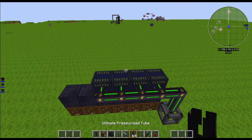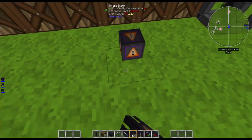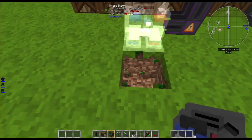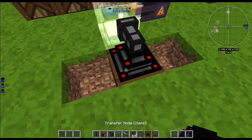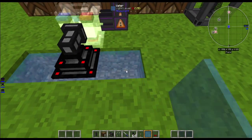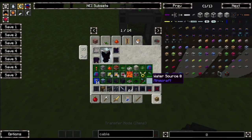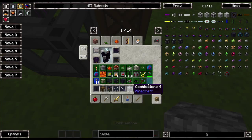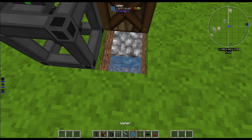Around the back, run some ultimate depressurized tube coming out from the top — it doesn't have to be ultimate, I'm just doing it because I can. Then place a liquid transfer node and on the other side an item transfer node. You want lava, cobblestone, and water there to create your cobble generator, then an item transfer node on top of that as well.